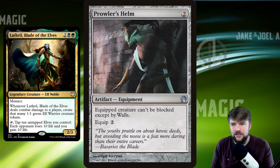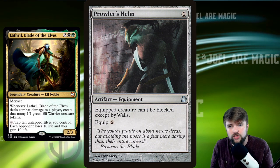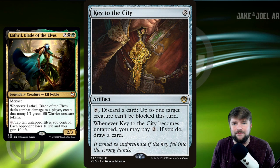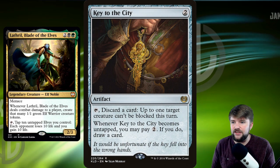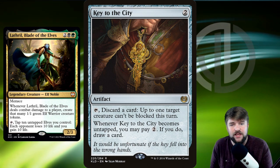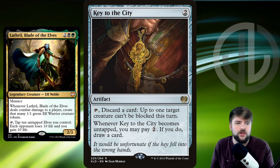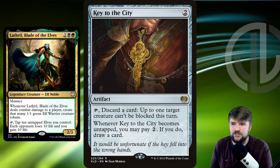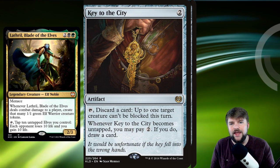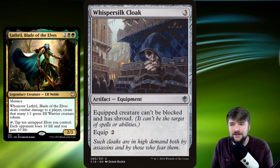Prowler's Helm is a two-cost equipment — equipped creature can't be blocked except by walls. We can go with Key to the City, a two-cost: tap it, discard a card, target creature can't be blocked. And when it becomes untapped, you can pay two and draw a card. Pretty cool late game to draw cards, turning lands into discarded cards so Lathril is unblockable and able to deal damage and create 1/1 tokens. Whisper Silk Cloak does the same thing — can't be blocked — and has Shroud.